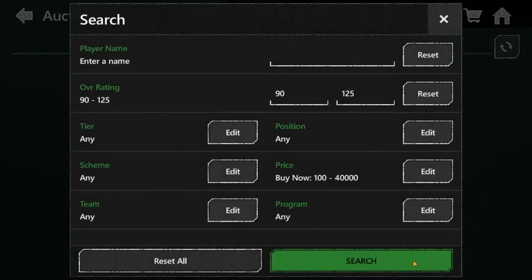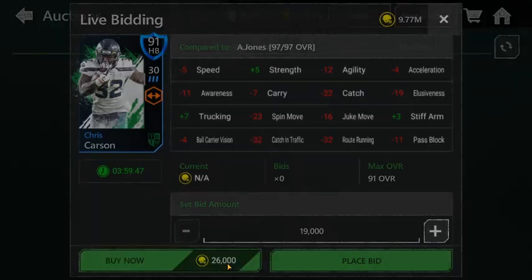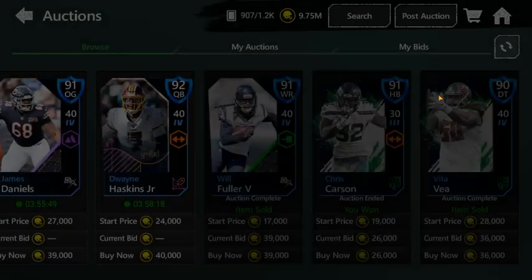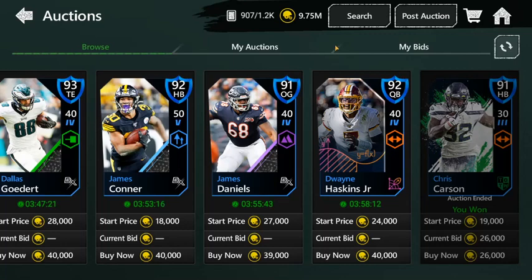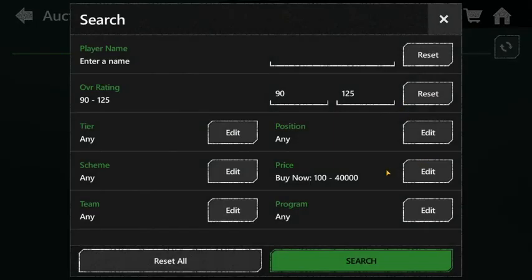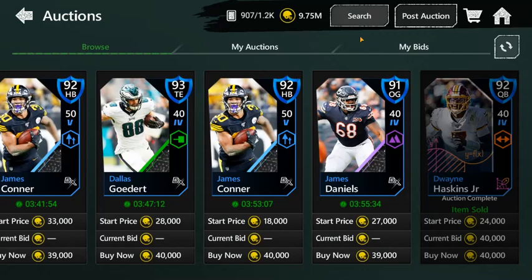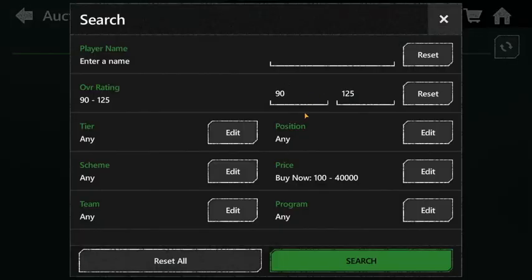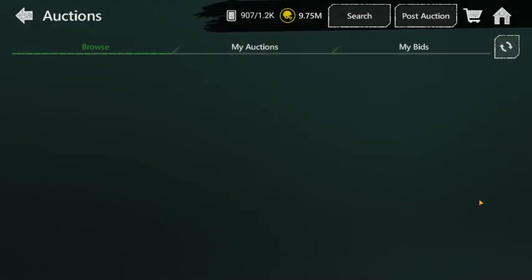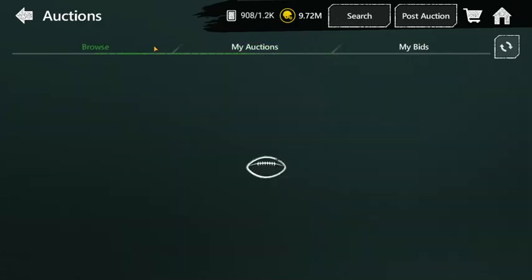So like I said, I told you guys about a week ago to buy diamonds for cheap — look at their prices now. I just sniped them for 26k. Basically for this coin method, go ahead and look up 90-overall diamonds and set the filter to 40,000 coins. You want to snipe these players for cheap — 31k is a snipe. I say anything below 32,000 coins is profitable.